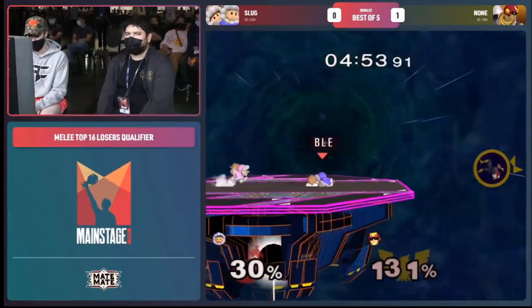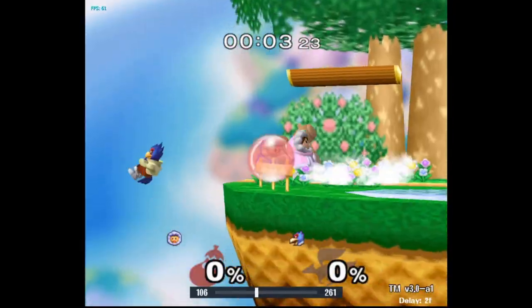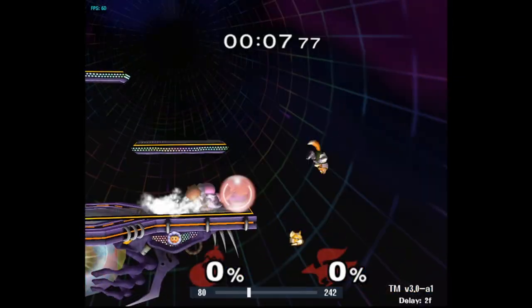Sliphogging can be especially helpful for situations like edgeguarding Captain Falcon's up B, Sheik's up B double poof, and Fox and Falco's side B shortens.